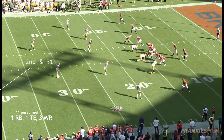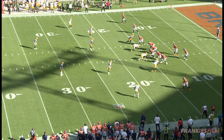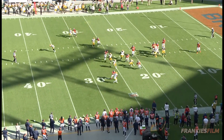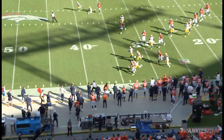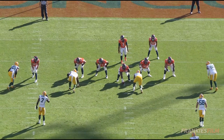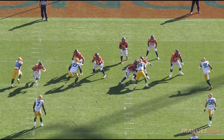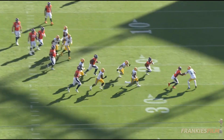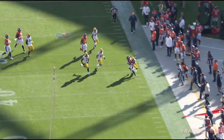Next drive, Broncos leading six-nothing, and don't adjust your monitors — that's right, we've got a second and 31. The Broncos are in some 11 personnel and they're running a draw. We've got another fantastic reach block from Lloyd Cushenberry on the second level, just does a good job getting a piece of the linebacker. But this play is just all about Jaleel McLaughlin. The combination of speed and acceleration and vision that this dude possesses is truly special. He's a very fun player for Denver, and he's only getting better with every touch.